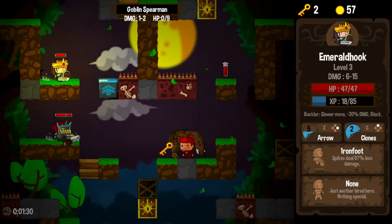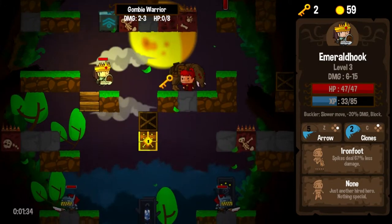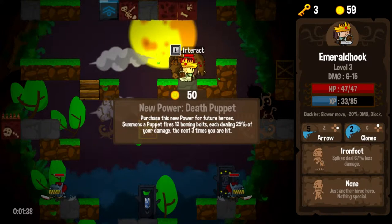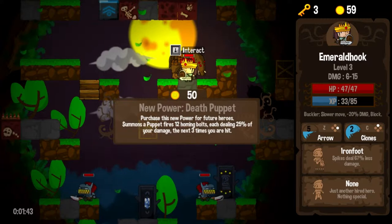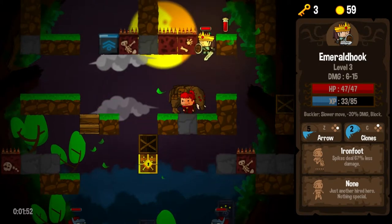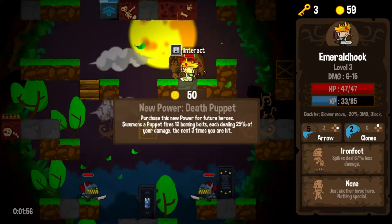We have another opportunity for a purchase here: 50 gold for a new power, Death Puppet. Purchases a power for future heroes — of course, summons a puppet that fires 12 homing bolts, dealing 25% of your damage, the next three times you are hit. That sounds interesting, but I think I'm going to hold on to the gold. Actually, that sounds really powerful — 12 homing bolts, each dealing 25%.